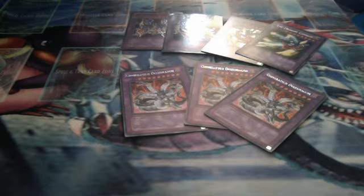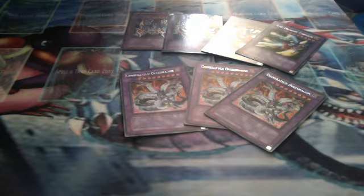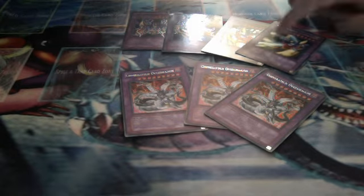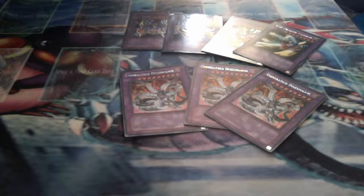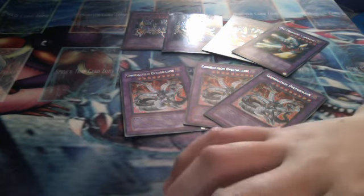The reason I only have one of each of these — like X-Head Cannon, Metal Cannon, and stuff like that, but 2 of the Y-Dragon — is because you can use Overload Fusion on them when they're in the graveyard. So if you use Polymerization on all three of them to get one fusion, and you have an Overload Fusion, you could use that while they're in the graveyard and get another one. So yeah, that's it. See ya.